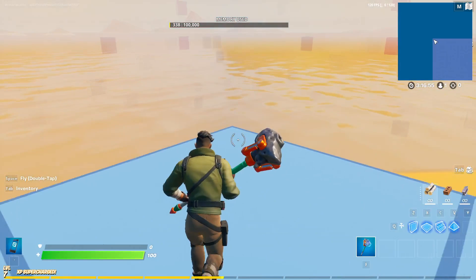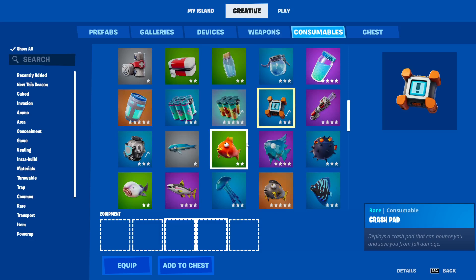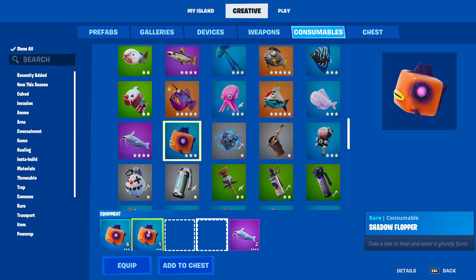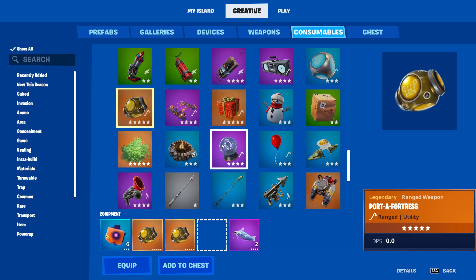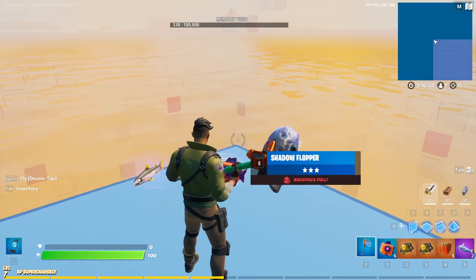Head to the exact corner of the map, open your creative menu, and go to the consumables section. Scroll down and find the rift fish — get the max amount, which is 2. For the shadow flopper, get the max amount as well, which is a stack of 6. Discard any extras. Scroll down a bit more, find the port of fortress, and get 2 of those. Finally, go back up and get the presents, with a max amount of 5.